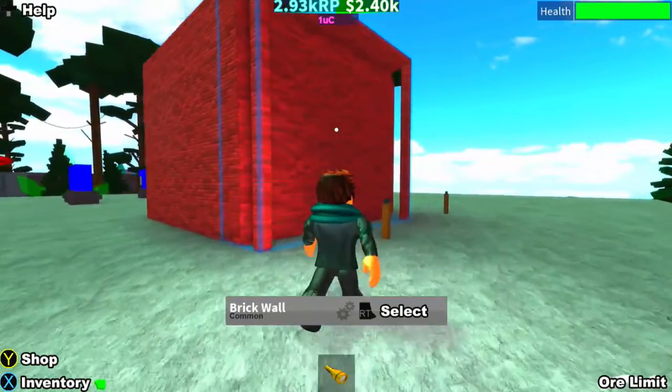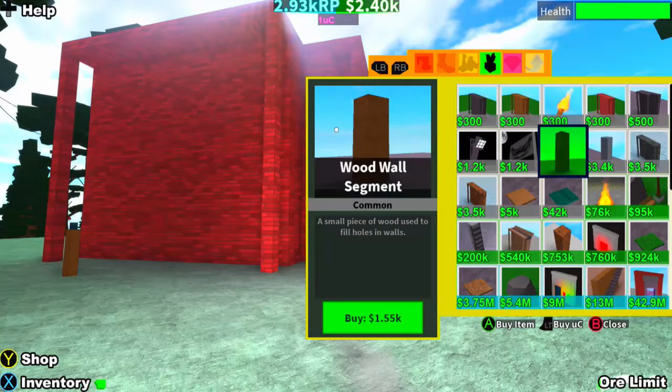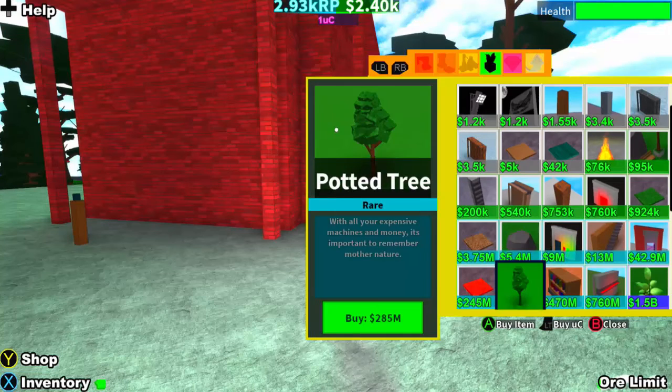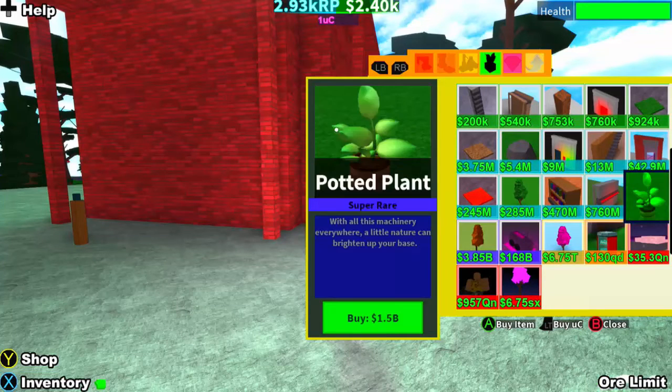We've got the brick walls but now what do we do — how do we get a door? Wait, are there doors on this? I don't know what I'm doing at the moment. Are there any doors anywhere? Because we definitely need a door if we want to have a house. Please let me know in the comments.